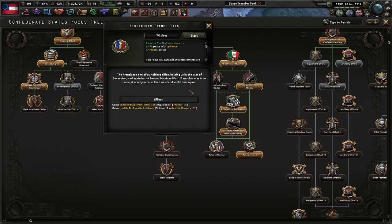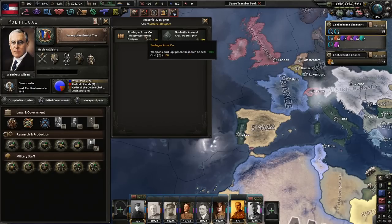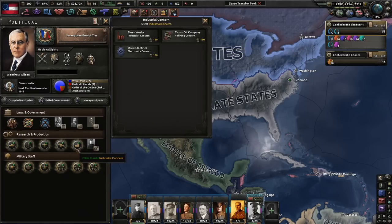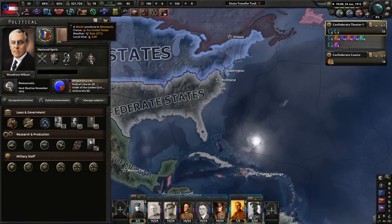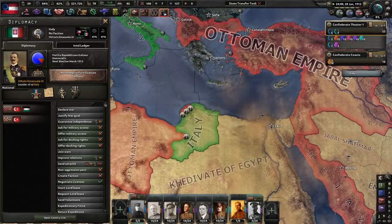Let's strengthen our French ties - the French are one of our oldest allies, helping us in the War of Succession and again in the Second Mexican War. If another war is to come, it is only natural that we stand with them again. Yes, we love the French here - they're very delightful folks. Nashville - the New Orleans Naval Yard looks really good. Going with Texas oil - synthetic oil, research times, industry. Just great, great, great stuff.